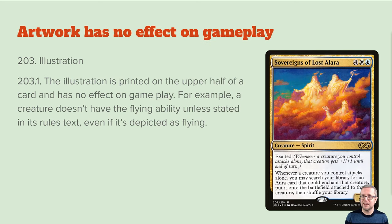Artwork has no effect on gameplay — this is an actual rule. Occasionally people will look at cards and go, 'that card must have flying, it's got wings.' The illustration has nothing to do with gameplay, unless you're playing something like Flavor Judge. Sovereigns of Lost Alara — they're clouds, but they don't fly. That's just how that is.